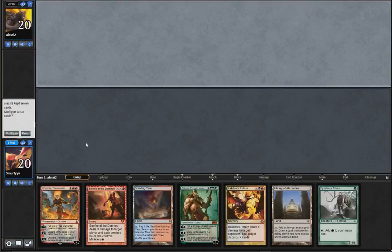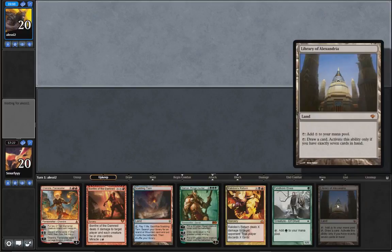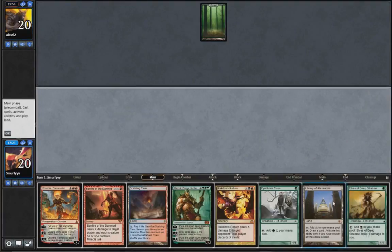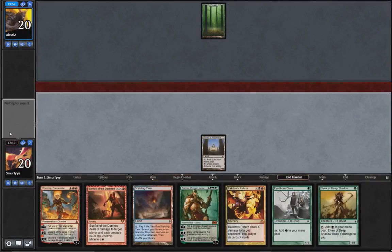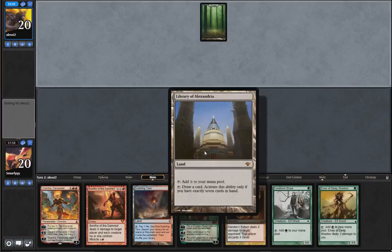Okay so we can 1, 2, 3 - so we can just start playing Library here. And we're on the draw, so we'll go down to six when we play that. Now we can do that. So get to finally play Library - I've never actually had a chance to play Library of Alexandria because there's not really anything you can play it in besides Cube Vintage. And obviously we wait till it's their turn before we draw, because otherwise we'll go up to eight.